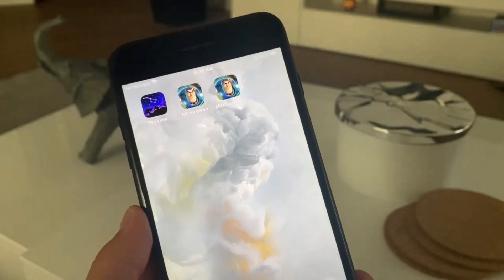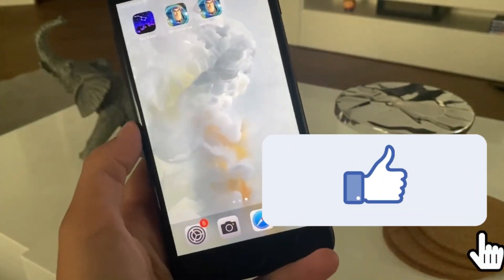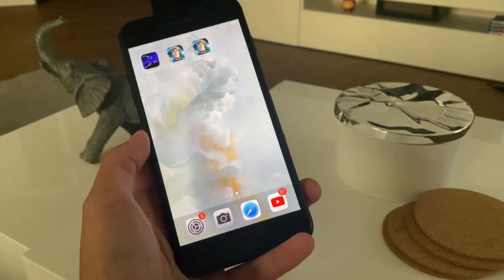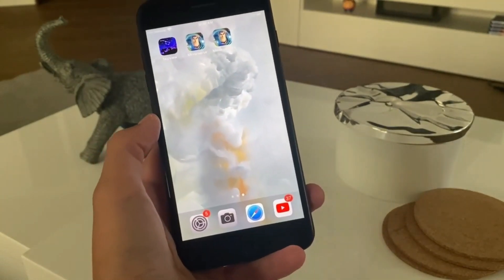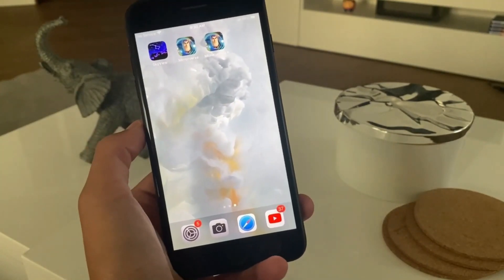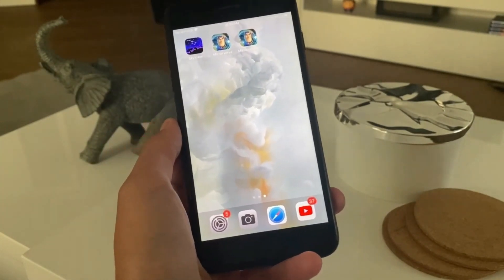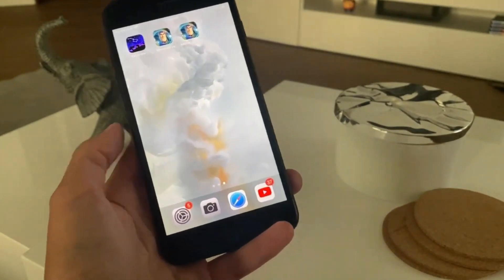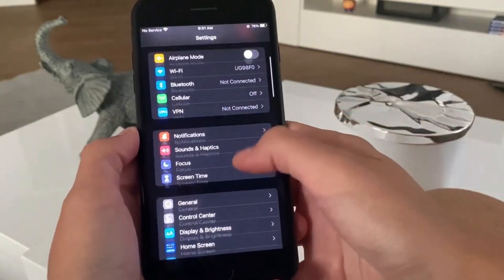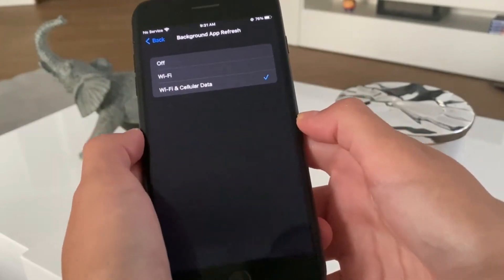Once you're done updating the app, let's start with the process of prepping our phones. The first thing that Android users need to do is head over to their settings and switch off their battery saver mode until the rest of the downloading process. Make sure you have your battery saver mode switched off. For iOS users, head over to your settings app, go to General, Background App Refresh, and switch it on for both Wi-Fi and cellular data.